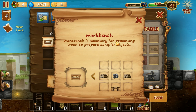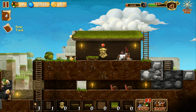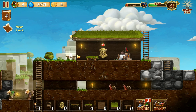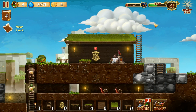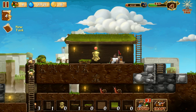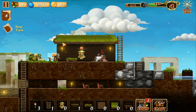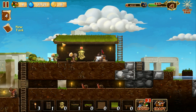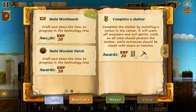A workbench — workbench is necessary for processing wood to prepare complex objects. I can do this because I already have a wooden table, I just have to remove that one. I think I can just click it and they will remove it and we can use it to build. The sounds are really good, the graphics are really well made — it feels very polished and it doesn't overwhelm you.